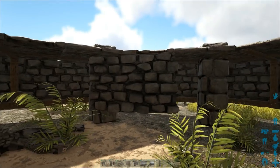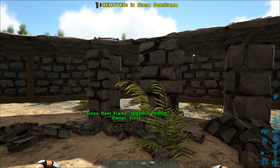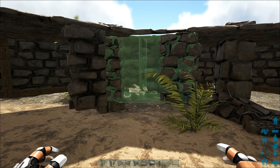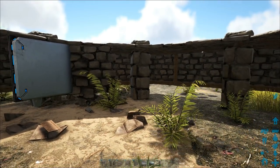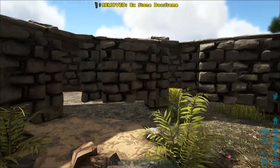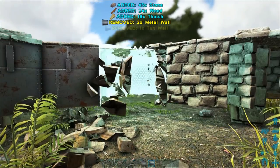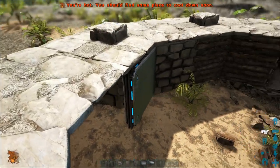Don't do that. What you want to do — same thing — use door frames. Place a door frame down, left or right doesn't matter, then place one on the opposite side. Now put a wall down here, and another wall — and you have a simple, easy way to fix the entire area. You can do this with stone wall, wood wall, metal wall, even tek walls. Look how easy that is.